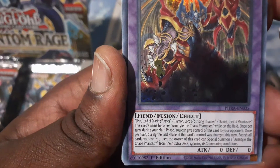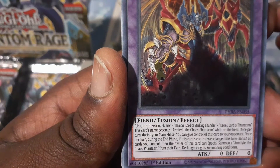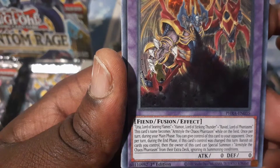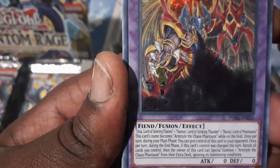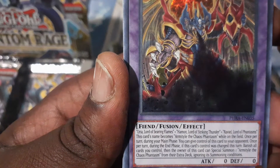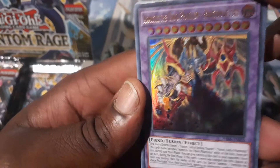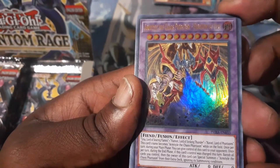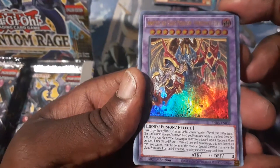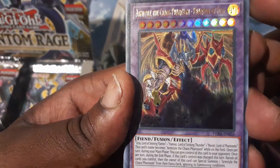Uriah, Lord of the Seren Flames, blah blah blah. This card's name becomes Armityle, the Chaos Phantasm, while on field. Once per turn during your main phase, you can give control of this card to your opponent. Once per turn during the end phase, if this card's control was changed this turn, banish all cards you control. Then, the owner of this card can special summon one Armityle Chaos Phantasm from their extra deck, ignoring its summoning conditions. This card is dirty — you summon it, give it to your opponent, and when the end phase hits, they have to banish everything they know and love. This card is dirty.